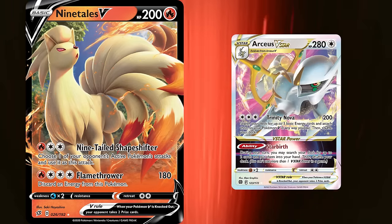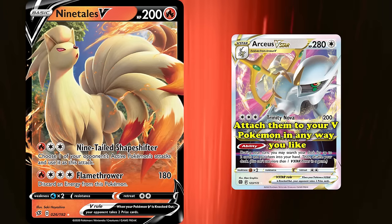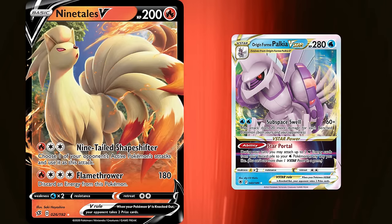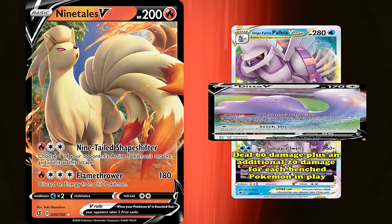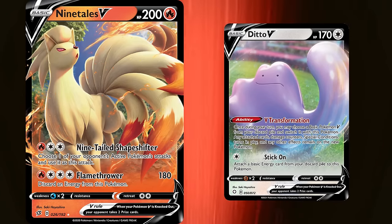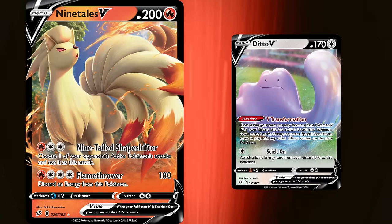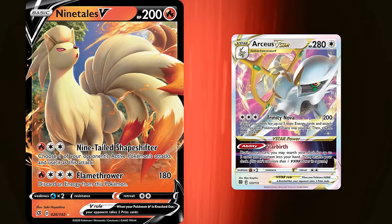The main reason Ninetales V is good is its Nine Tails Shapeshifter attack. There are many amazing attacks you can copy in the standard format, such as Arceus V-Star's Trinity Nova — searching your deck for three basic energy cards and attaching them to your V Pokémon — or Palkia V-Star's Subspace Swell, doing 60 damage plus an additional 20 for each bench Pokémon. Ditto V allows you to recycle Ninetales V to continue copying your opponent's attacks as long as you have energy, which can be accomplished by copying Trinity Nova from Arceus V-Star.